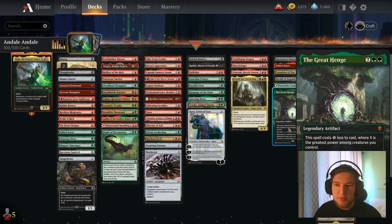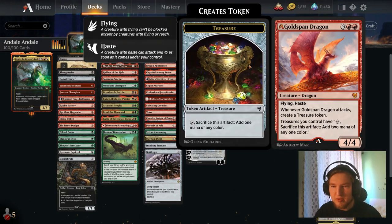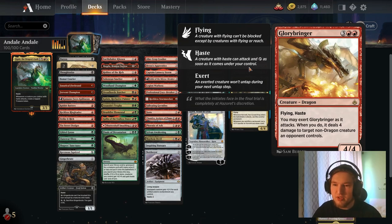We also have Magda, Brazen Outlaw, which can be extremely scary in this deck. Because you can attack, create 5 tapped treasures, sacrifice those tapped treasures, and immediately get an Embercleave onto the field. Which is pretty scary, not gonna lie. You can also just grab a Greathen as a value engine. You either grab a Greathenge or an Embercleave via Magda. You can also grab a Goldspan or a Glorybringer if you need to swing in the air.